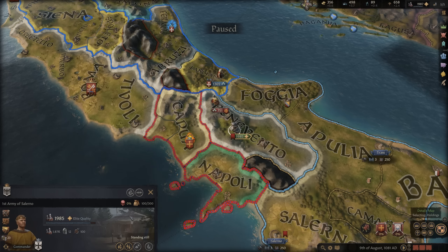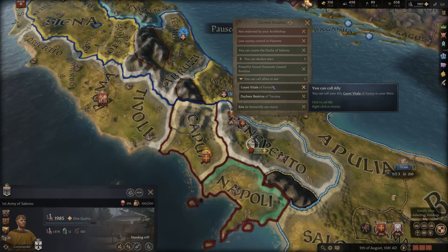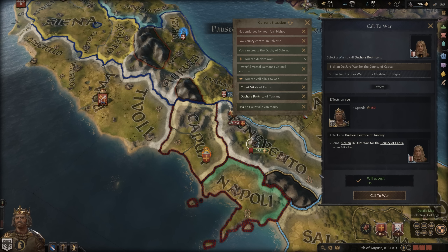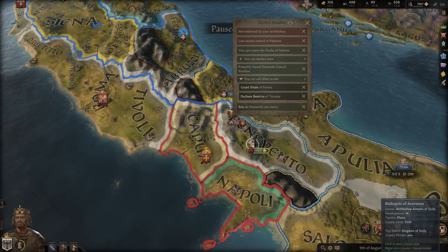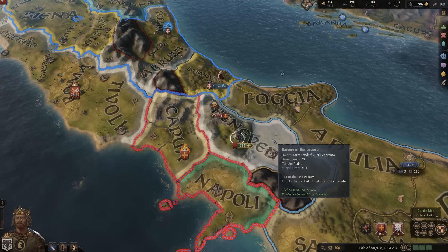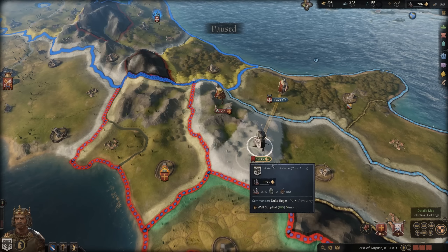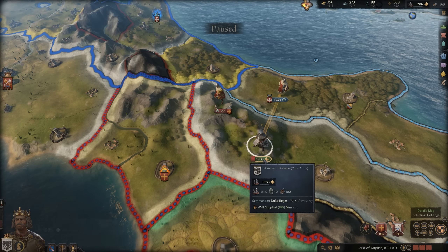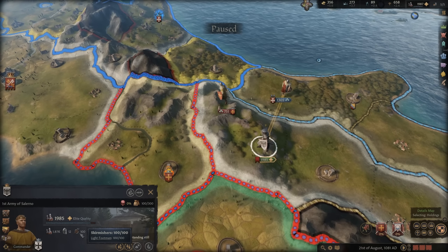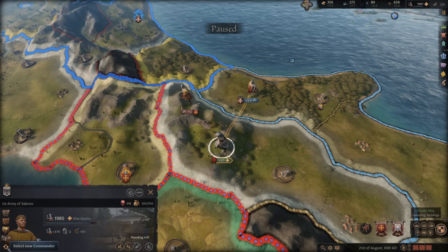Now let's jump to committing to war and combat. We are now at war with Capua and Naples. To start, you can summon allies — press Tab and go to 'Call Allies to War.' You spend some prestige and they come join you. I'll call in this count as well. This is especially useful when fighting a harder opponent. They'll join up and provide additional troops.